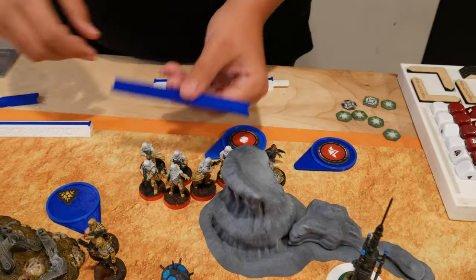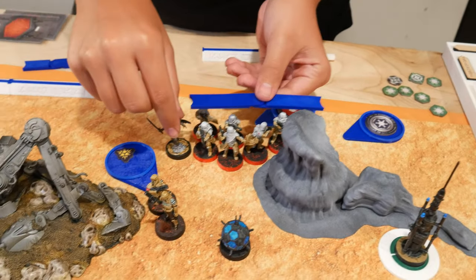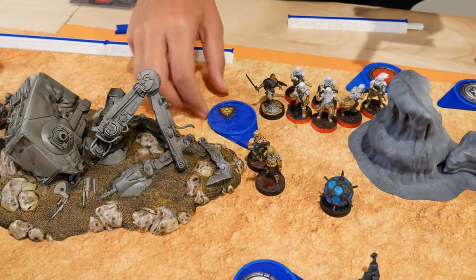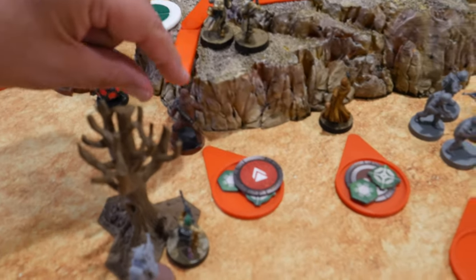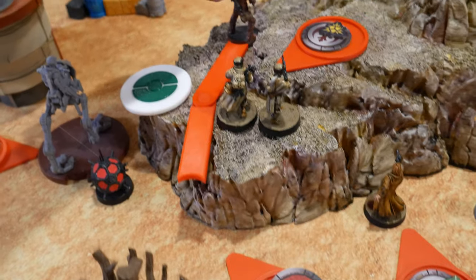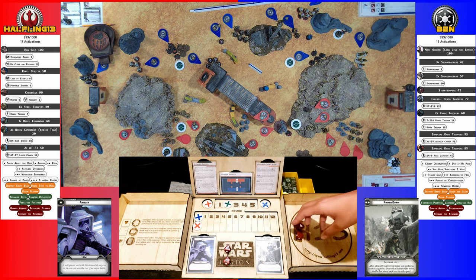Drew my HQ — Gideon's captain takes a double move and hides behind the downed AT-ST. Drew an Operative — Chewbacca activates, moves, and takes a shot at the Deathtroopers. Got a crit — he surges to crit, so two crits. With the aim re-roll, nothing changes. No cover, two armor saves, one auto-fail — guaranteed hit. Deathtroopers surge to defend — two dead. That squad is nearly gone.